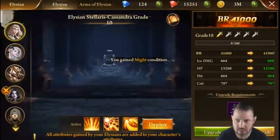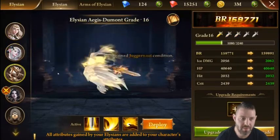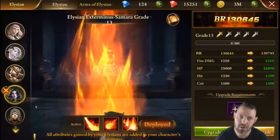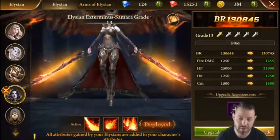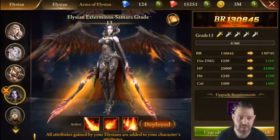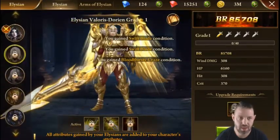Your Elysians will get unlocked through level upgrades, at least for the first three. The fourth one you will get at level 200, and from there on you're pretty much spending money — and sometimes a lot of it.